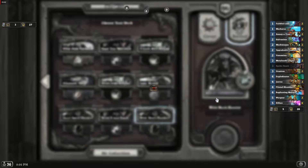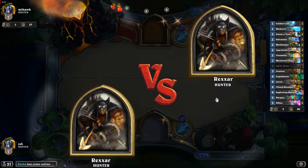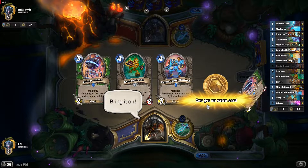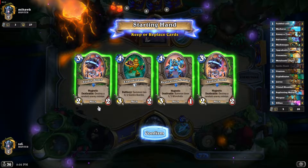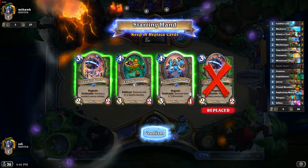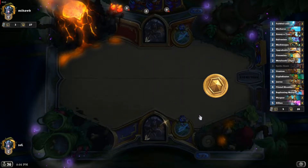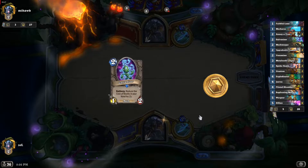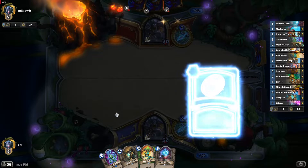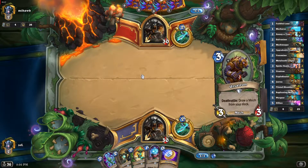Alright, the second game is ready. This time we are playing against Hunter. Let's see our starting hand — well, that's not exactly what we should look for, so let's reroll everything. Let's hope for a better starting hand. Galvanizer, Mech Warper — amazing, that's really good. We have the coin, we are going second. He didn't play anything.